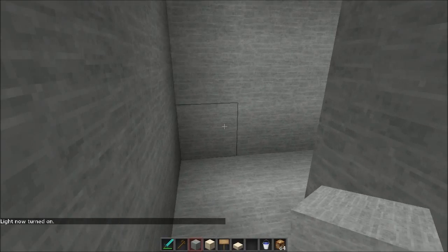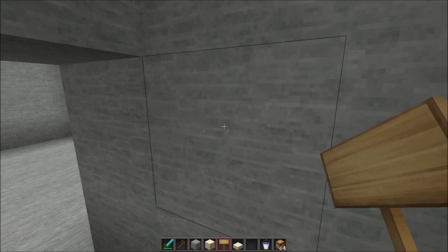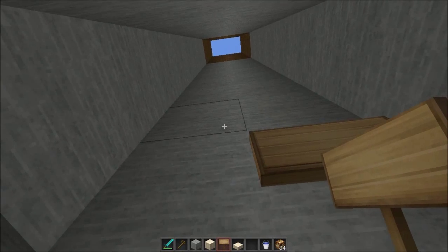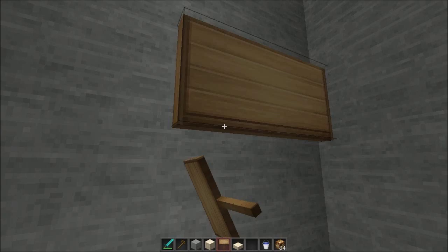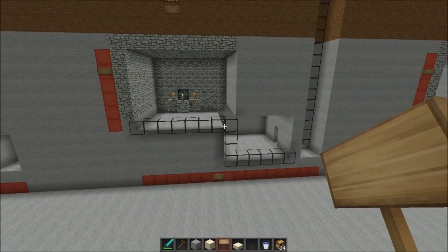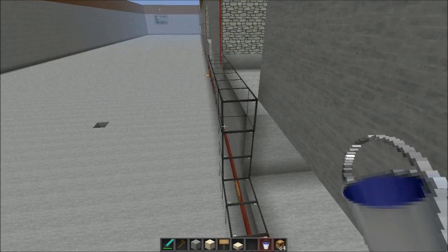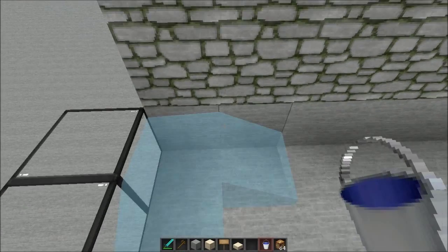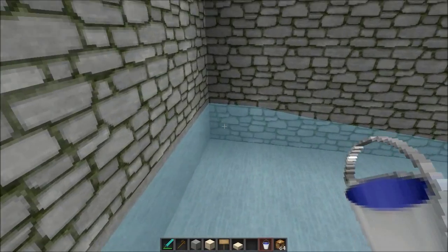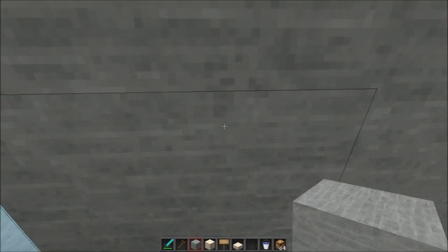Once that's done, we're obviously gonna have a wall here. Place some signs — take out your signs, place the first sign here, and the second one down on the bottom here — and continue this all the way until you reach the top. In the next step, I've placed all the signs leading all the way up. Now I'm gonna place some water — take out your water bucket and place the water just across the whole wall here. Now we've got an even current going all the way down here.